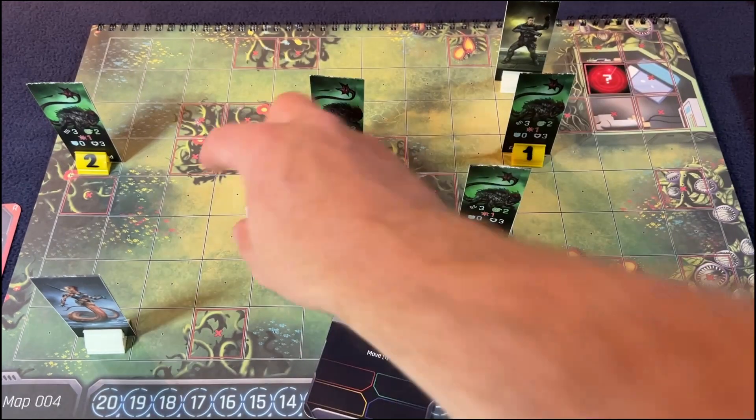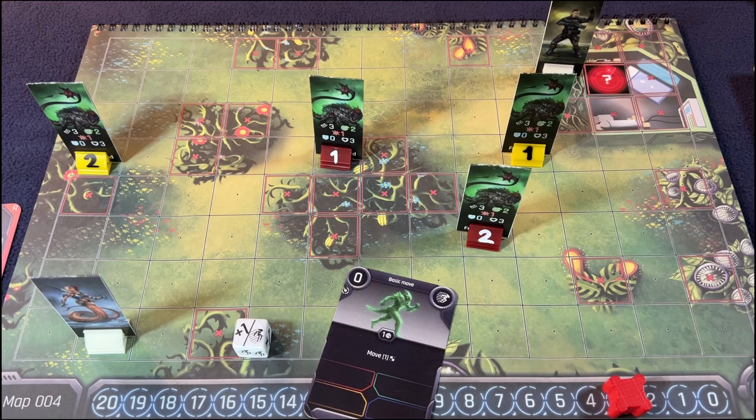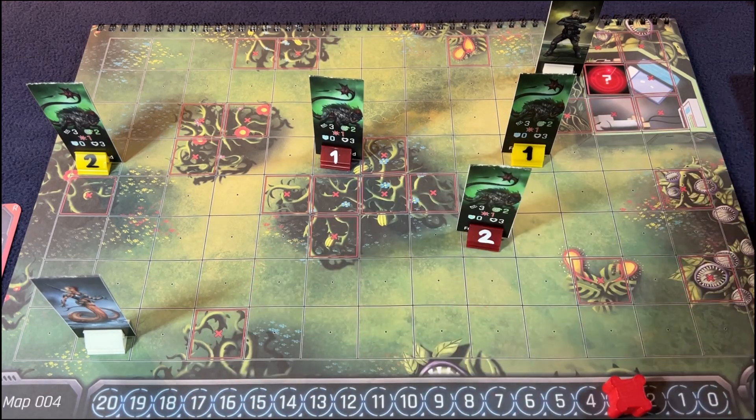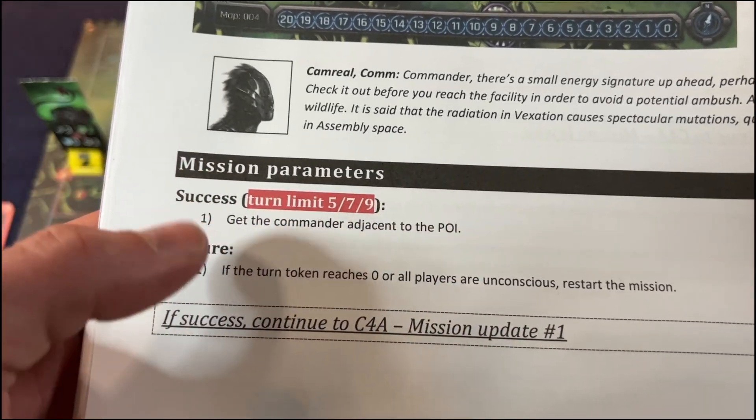That was my second action so I'll end my turn. We're going to check — get the commander adjacent to the POI, which we did. So we'll go to mission update one.